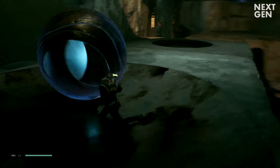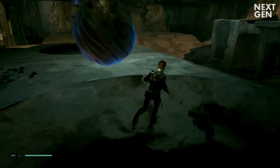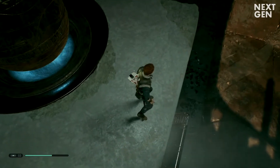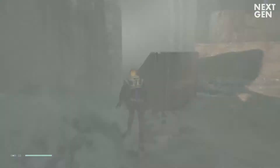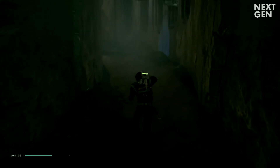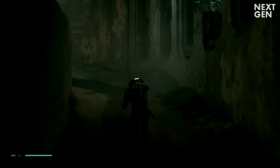Now climb up there and push the ball into the basin next to it. This will raise the platform it's on and will activate a wind tunnel beneath it. You can actually enter this wind tunnel, and in this corridor you will find a broken pillar which you can remove using Force Push.